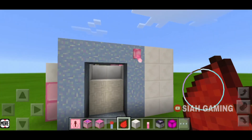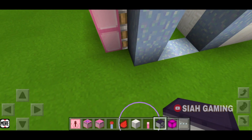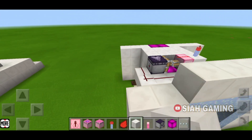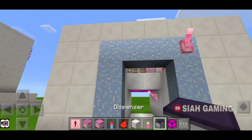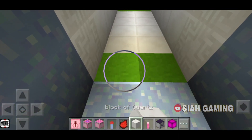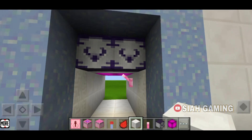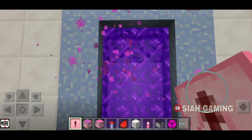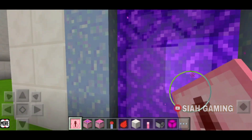And as you can see it is closing. Now we will put two dispensers right here. We will put the flint and steel then the lava bucket. Now let's test it — as you can see the door is closed and then the nether portal is lighted up.